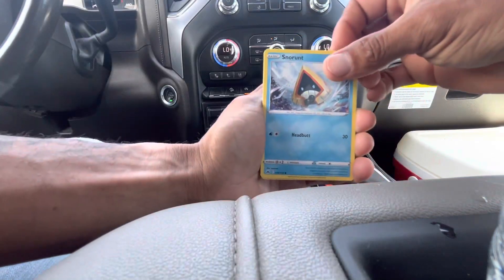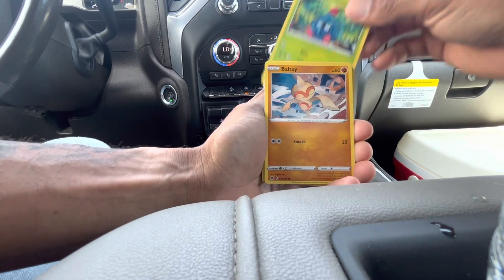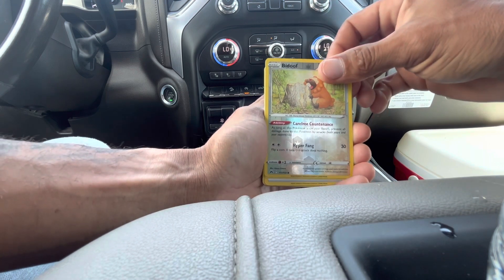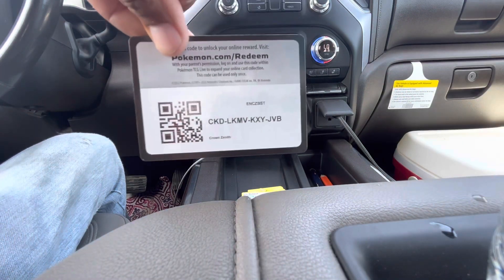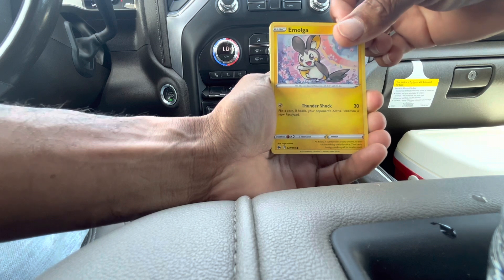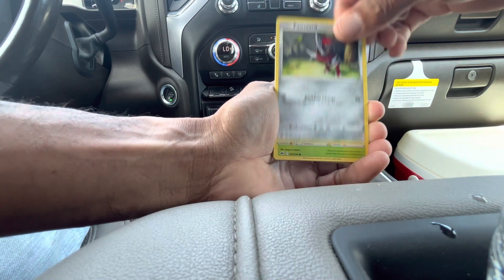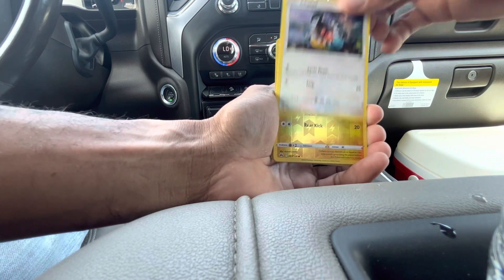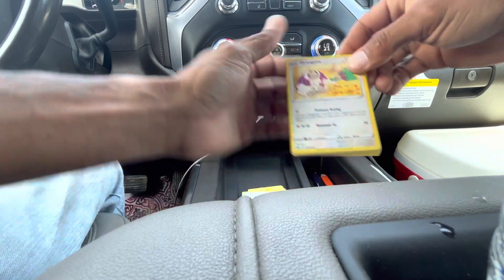Pack six: Snorunt, Pawniard, Tangela, Baltoy, Galarian Meowth, reverse Badu, and a double — two non-holo cards. Pack seven: Cricketot, Chatot, Haliap Talonflame, and Kangaskhan. Then another Kangaskhan, holo.